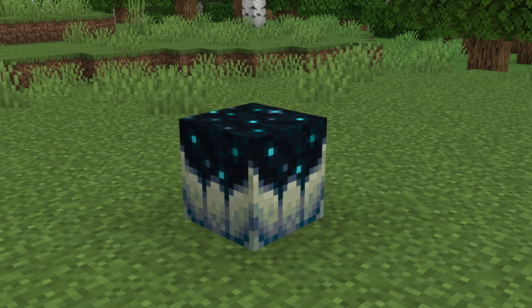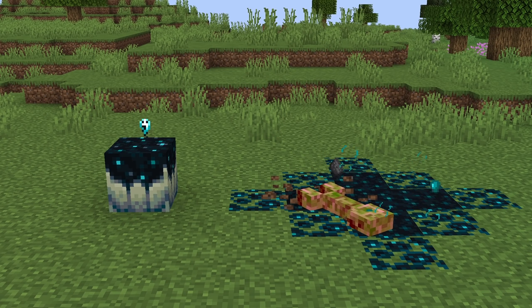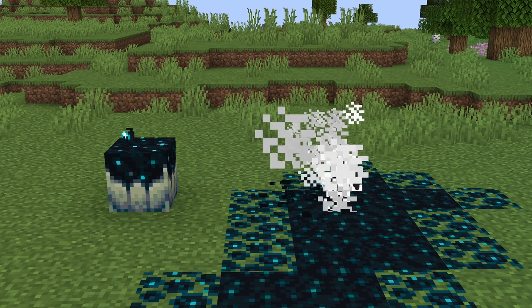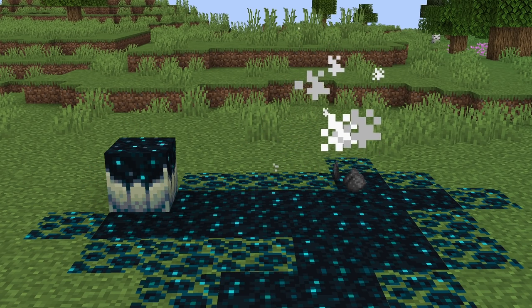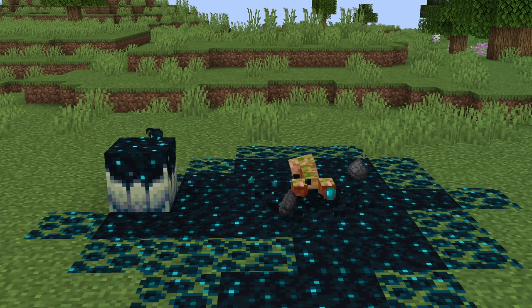So just to get you up to speed, this is the Skulk Catalyst. The way it works is if a mob dies nearby and if that mob would have usually dropped XP, it will instead allow the Skulk to grow further and consume more blocks. Very handy for storing XP, but the Skulk Catalyst actually does loads more than just that.